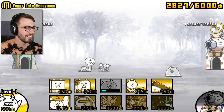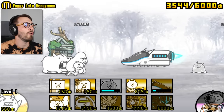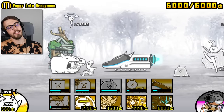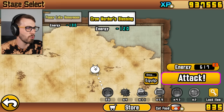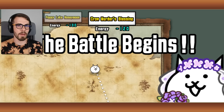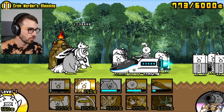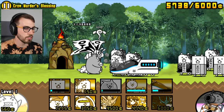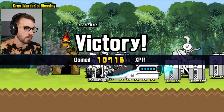Just gonna do a quick little chew. Boop. Bonk. Have to wait several seconds to finish this one. There's my XP. What's next? Crow Murders Blessing — I don't think murders of crows are a blessing. I'm pretty sure it's a bad thing to see a murder of crows. You have something for me, I just know it, so give it to me. More XP?